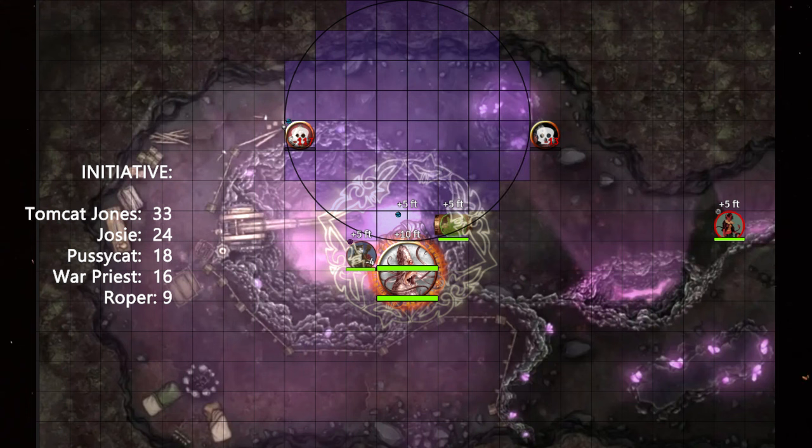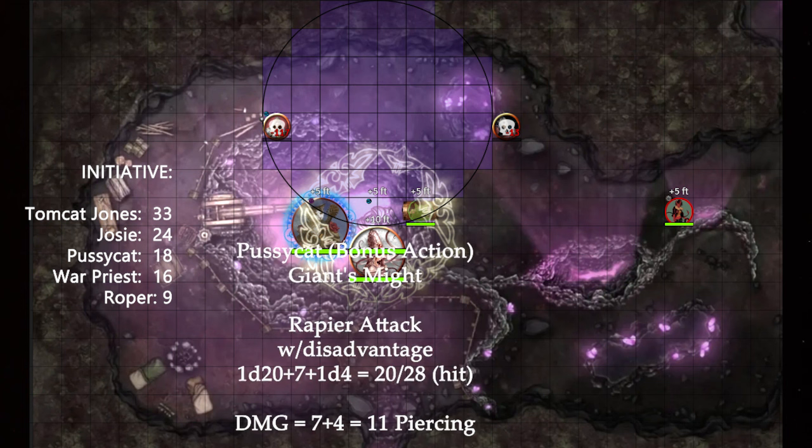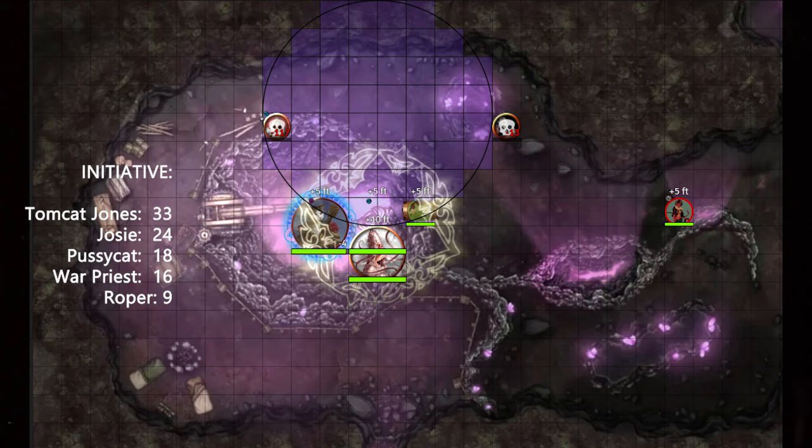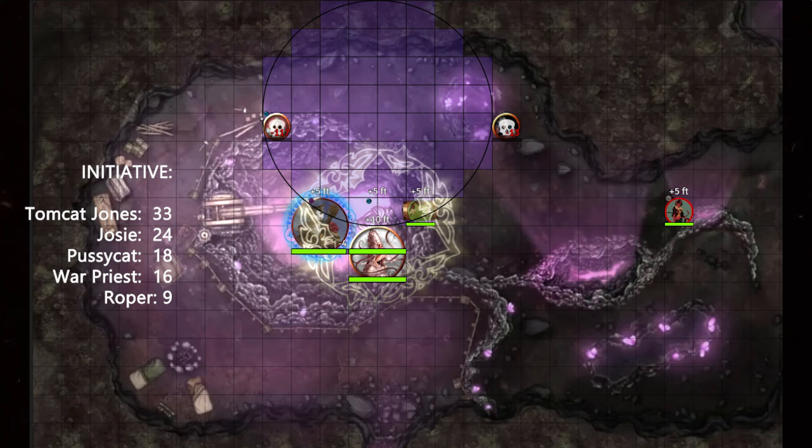Josie casts Command on the roper but it's unable to understand her language, so the spell auto-fails. Pcat uses a bonus action to hulk out with Giant's Might, growing to large size. He attacks the tendril with a rapier—barely hitting with the help of Emboldening Bond—and the sword pierces the tendril, destroying it. Pcat reaches up to grab onto the ceiling, drops the weapon into the chasm below, and easily grapples the roper. And so begins their journey into the mosh pit of death that is the Spike Growth.